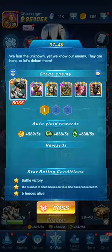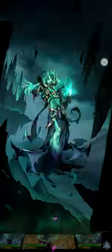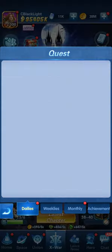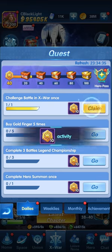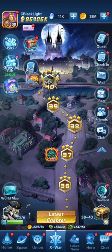Then go into challenge battle in X War. Since you're already in X War, go directly into a challenge to win at least one battle. Just choose any randomized battle - it doesn't matter if you win or lose. Then go to the quest and click on claim.